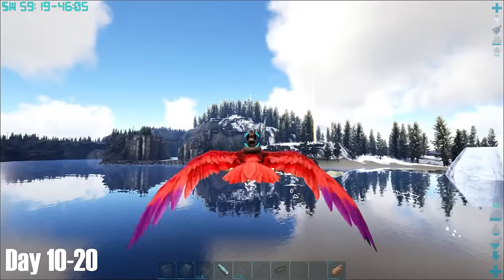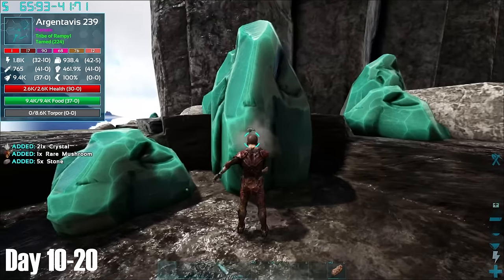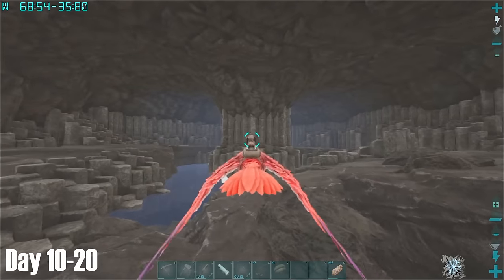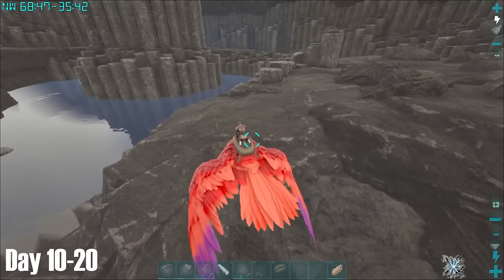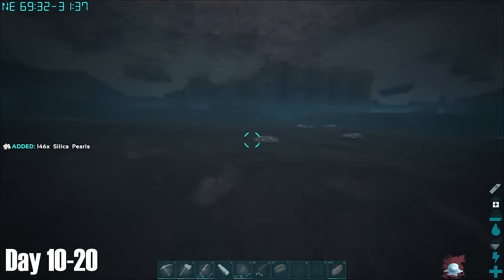Upon approaching this area, it looked very much like a wyvern trench, but to my surprise it was just a pleasant looking stream with some crystal harvest actually. At the end of the trench there was a decently sized cave with a deep water section also. I used this section to farm silica pearls by hand, but if you do want a cave to breed water dinos in which also has plenty of land space, this might be the one for you.